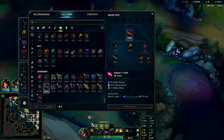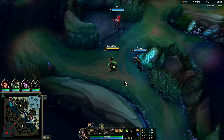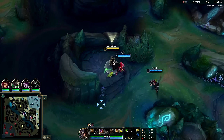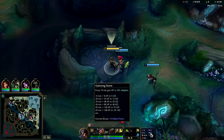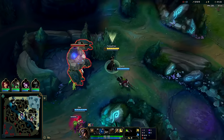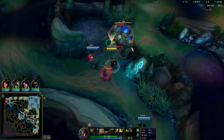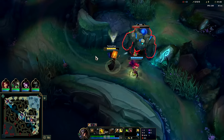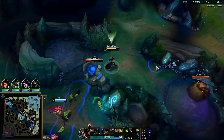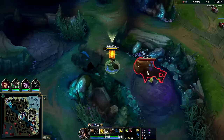We'll start with our W. We'll stun them out to keep our health nice and high. We have Hail of Blades, Cheap Shot, Eyeball Collection, Relentless Hunter, and Absolute Focus with attack speed, AP, and armor. Your blue card technically does the most damage, however since we're trying to conserve our health and have good ganks, it is important to use our stun card. Zara is making me nervous — she's over-leashing a bit.